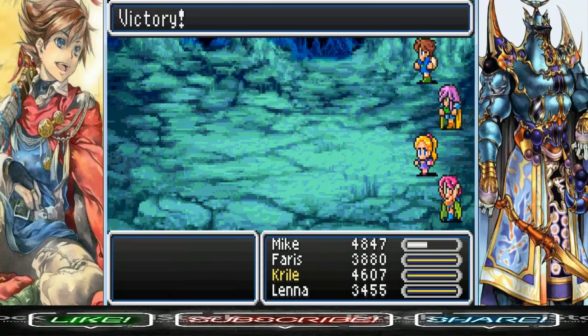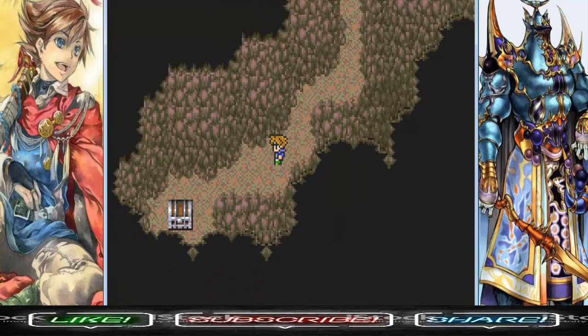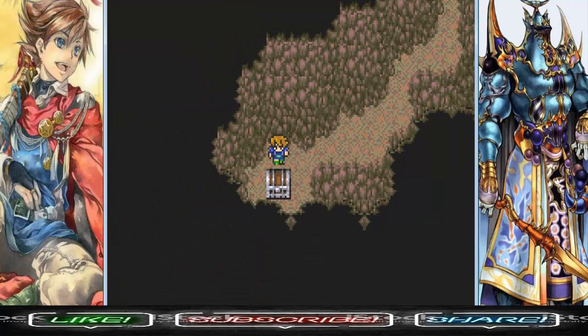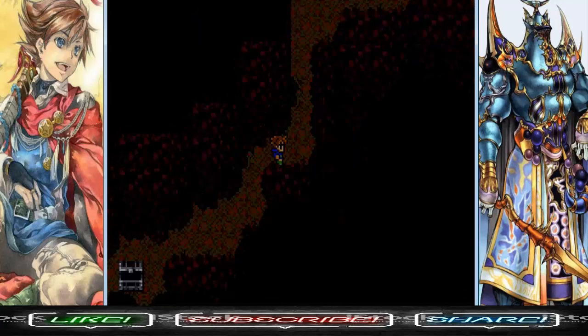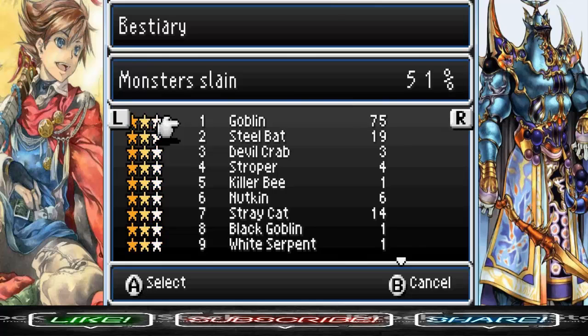I think the Unknown has between 2,500 HP to 6,500 HP. They have different bestiary entry numbers. As a matter of fact, I have not checked the bestiary since like the beginning of the game, so let me see here.